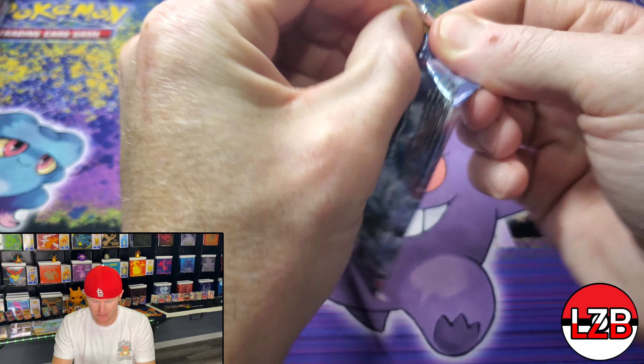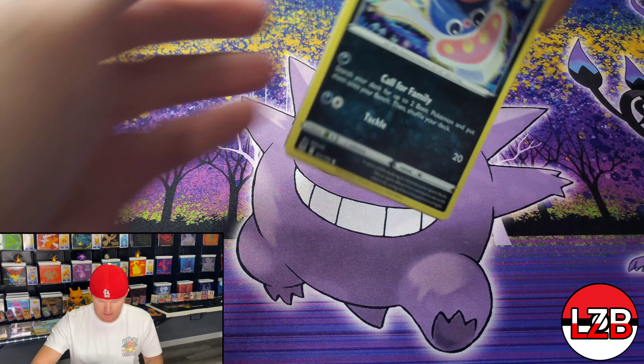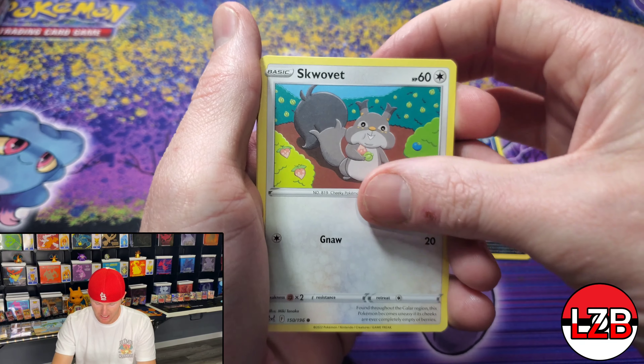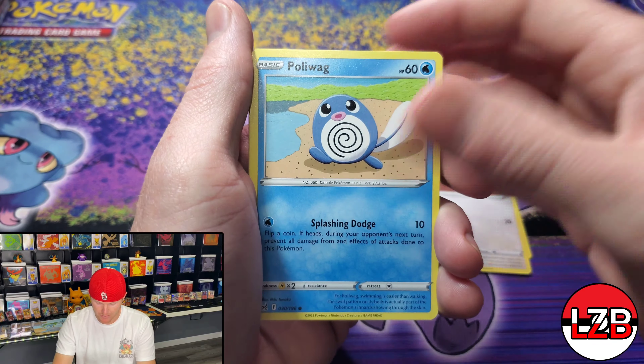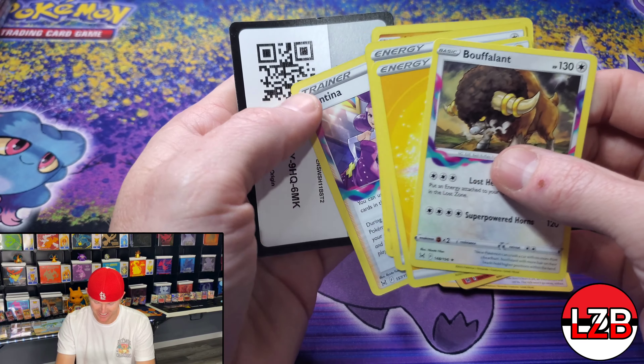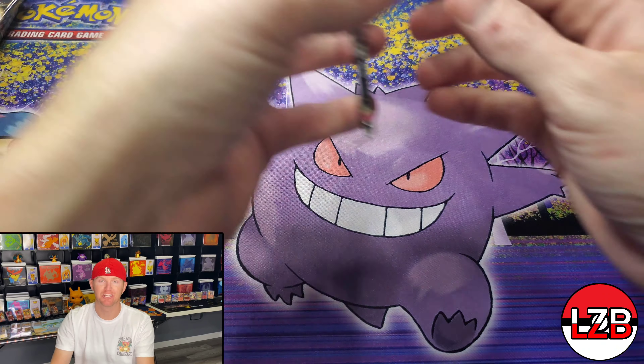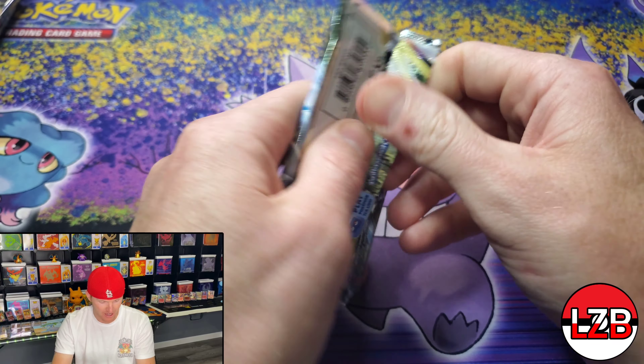Sealeo, Machop Holo, Hisuian Basculegion, and a little Cramorant — actually a good card to play with. I've got a deck built around it. That new Lost Zone mechanic is pretty interesting. If you haven't seen how it's played, basically the cards can't be brought back into play anymore — you can't shuffle them back into your deck, unless you have a specific card that allows it.